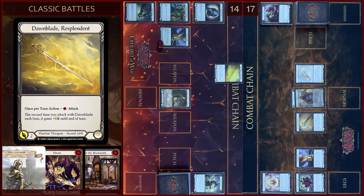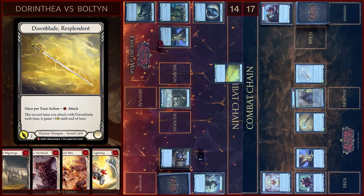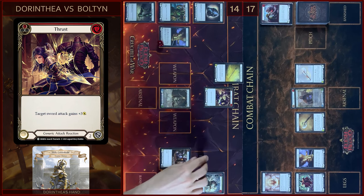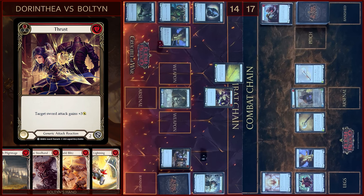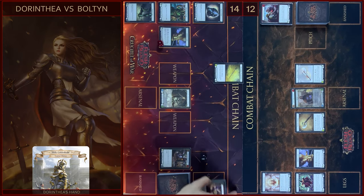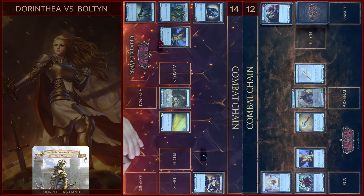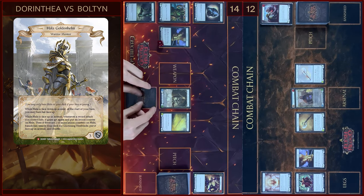I will start my turn with Downblade. Two floating, two damage. No block. In the reaction step I will play Thrust, I will pay one — it will be five damage. No reactions, you take five, going to twelve. Let's close this combo chain. In the end I will arsenal this card and pass to you.